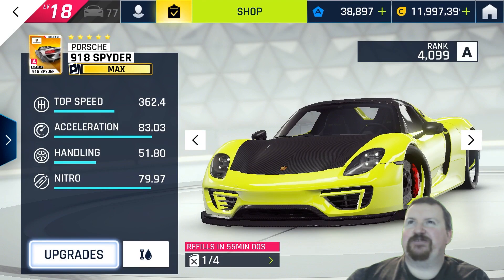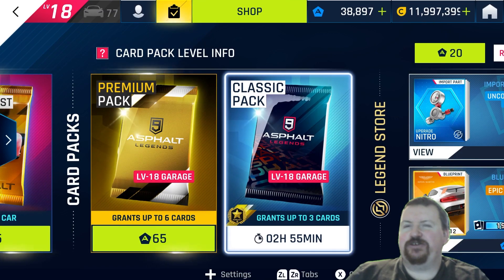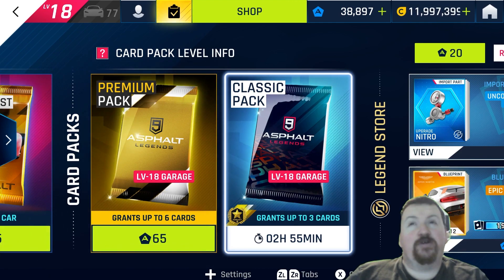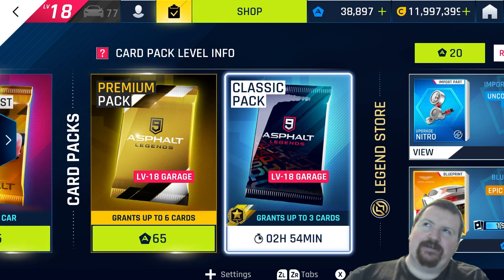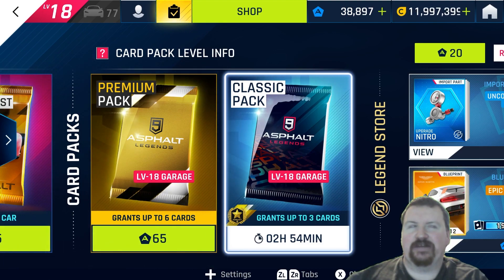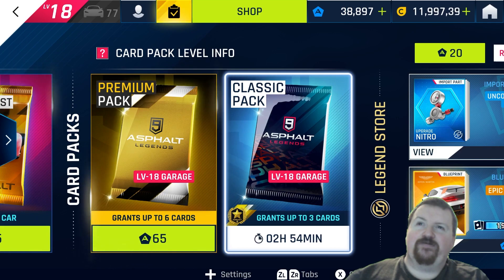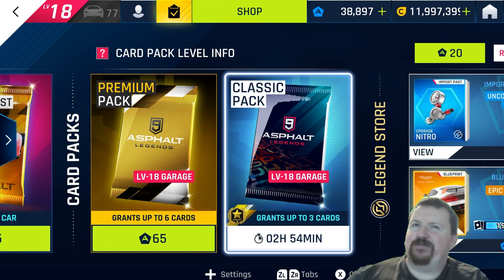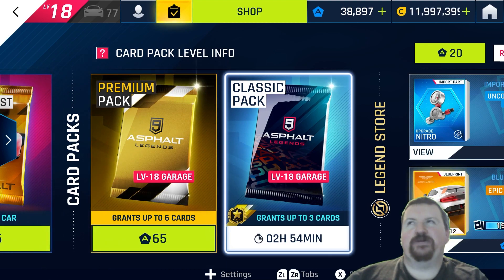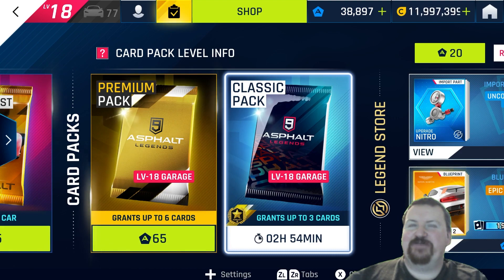With the classic pack, when it says two extra per day, what seems to have happened is it was on a four-hour timer before I bought the pass, and it's dropped that down to three hours. So I'd imagine they've worked it out as basically a three-hour wait time, meaning you can get classic packs eight times in a day. But realistically that may not exactly equate to two extra classic packs, because human beings need to sleep — unless you're waking up twice during the night, you'll probably get some extra but maybe not exactly two extra per day.